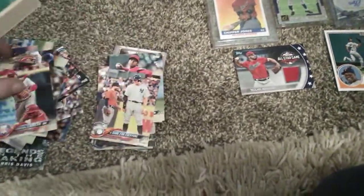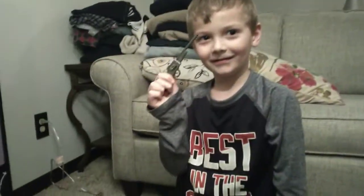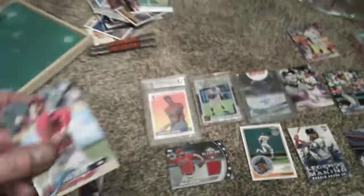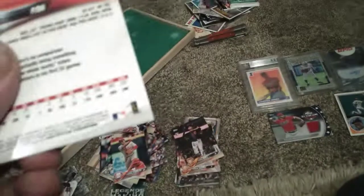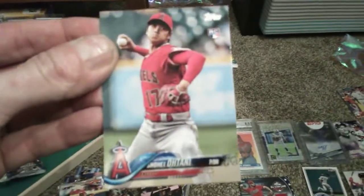I think we got all of them now. Aaron Judge - a game for everyone. Who is that with him? Jose Altuve. Shohei Otani Rookie card. Is this the short print, guys? I think this is the short print, man. We're going to look it up later, but I'm pretty sure that this is the short print one.